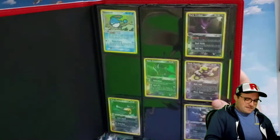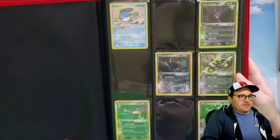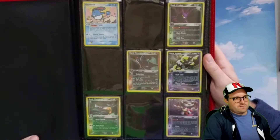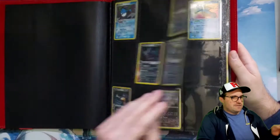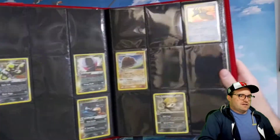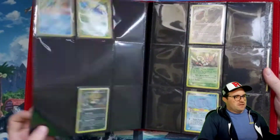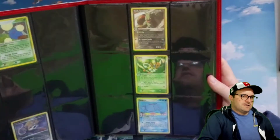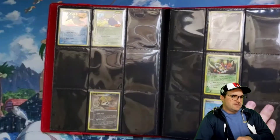We're back with the binder full of EX Team Rocket Returns. A lot of people really love this set. From what I've heard, it sounds like it's pretty under-printed, so the sealed product is absolutely insanely expensive. The set itself is more expensive than everything around it, probably for that reason, along with the fact that there are just some really beautiful cards in here. It gets back to the OG bad guys Team Rocket and those dark Pokémon that everyone remembers from back in the WotC era.